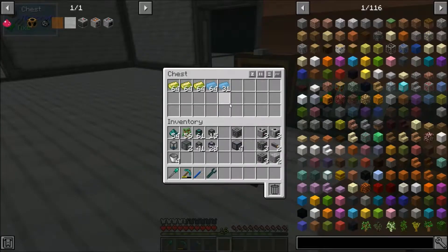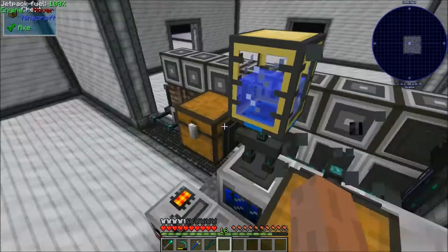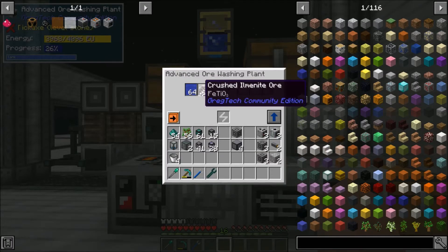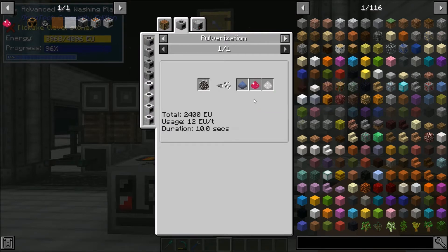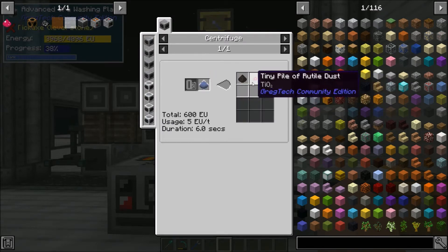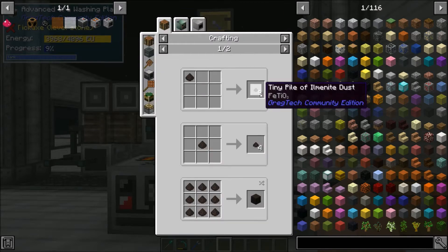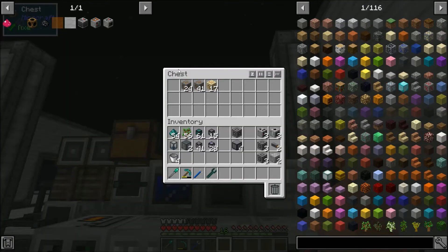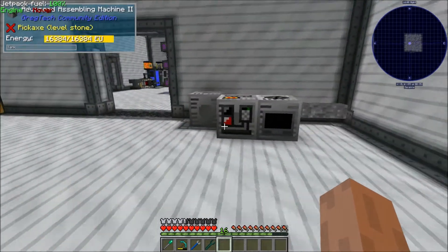Continuing to cook up some more blast furnace stuff — I pretty much always have this thing running and I'm going to make more soon. Over here I have a few more chests, and I made an ore washer. The reason for doing this is that I am washing ilmenite, which is probably one of our best ways to get rutile. We have a decent chance of getting it when we pulverize the purified version, and then also when we centrifuge we get rutile there. That's going to give us titanium, which is needed for the next stage. I'm also mass running up some bauxite because that is also used for rutile a little bit.